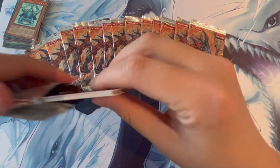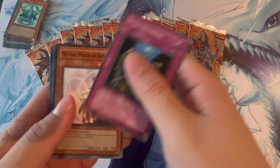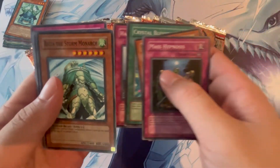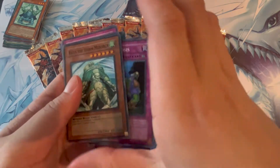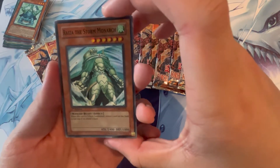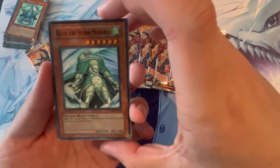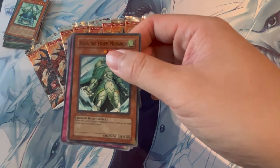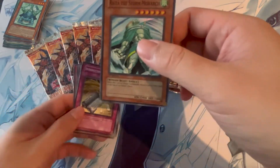Another really cool card that we could pull from these packs would be the Volcanic Rocket. At the time this pack was released, Volcanic Rocket was a really good card to pull. And our first holo — Ryza the Storm Monarch as a super rare. No ultimate rare unfortunately, but I remember Ryza was really good back in the day. So that's a pretty cool holo regardless.